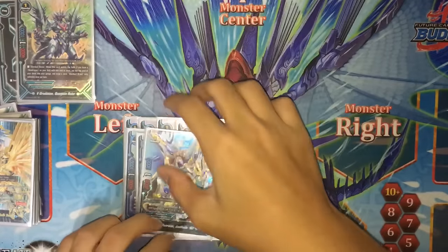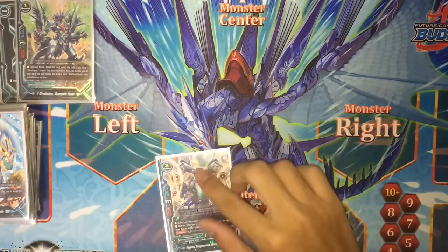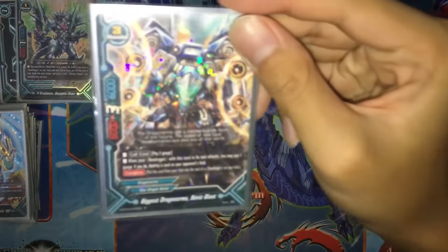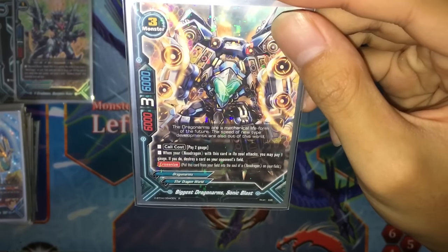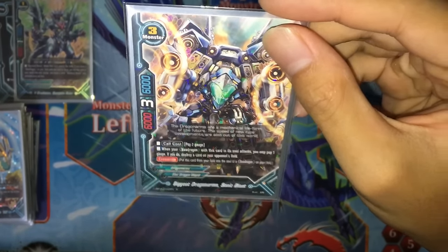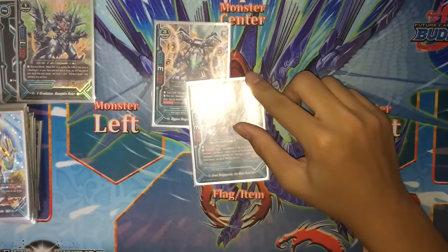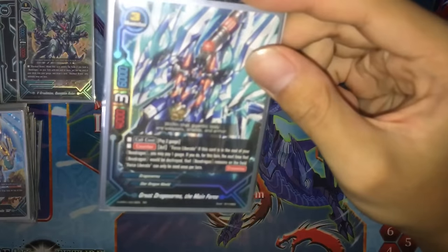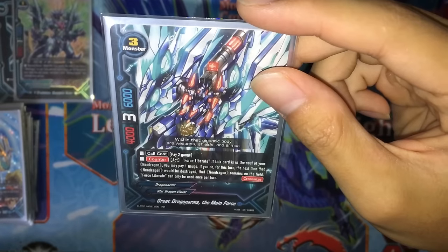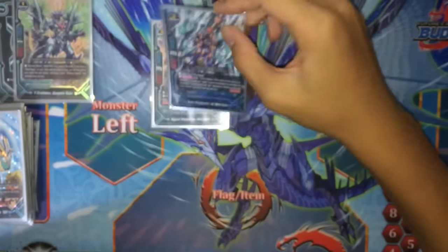That's it for the Neo Dragon monsters. Moving on to their support weapons, the Dragon Arms. For the size 3 Dragon Arms: one copy of Biggest Dragon Arms, Sonic Blast. Size 3, 6k power, 6k defense. When your Neo Dragon with this card in its soul attacks, you may pay 1 gauge — if you do, destroy a card on your opponent's field. Next, one copy of Great Dragon Arms, the Main Force. Force Liberate — if this card is in the soul of your Neo Dragon, pay 1 gauge: the next time that Neo Dragon would be destroyed, it remains on the field.